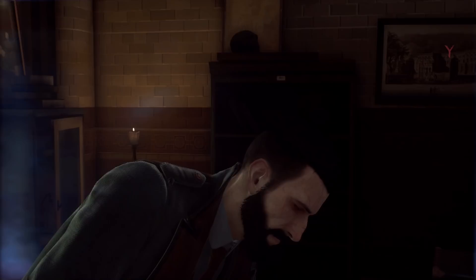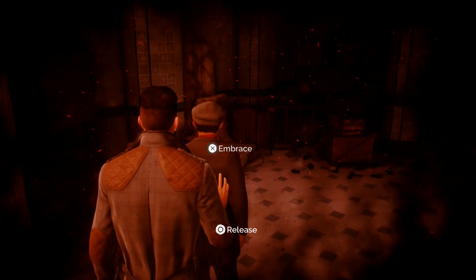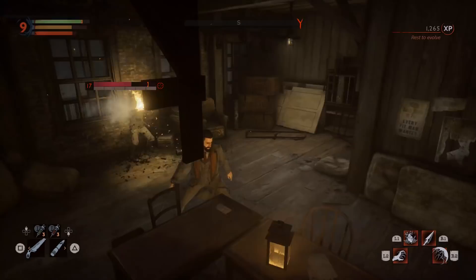With most RPGs, experience is used to level up. This game is a little different, as your main source of experience is completely optional. Drinking the blood of innocents is how you get the most experience, but it also leads to complications. Your level is very important, and you'll find that your main quest will quickly outlevel you if you're trying to avoid sucking a lot of blood. The only way to increase your defense against enemies is through leveling up — there's no armor or ways to increase your defense otherwise.